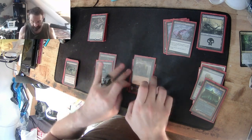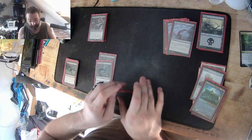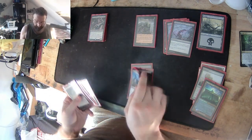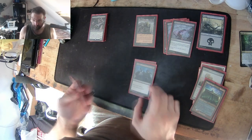There's creature removal right there, and here's another two sets: Murder, which is destroy target creature for one and two black. Then we have four copies of Drain Life — a very unique card because it allows me to heal myself.